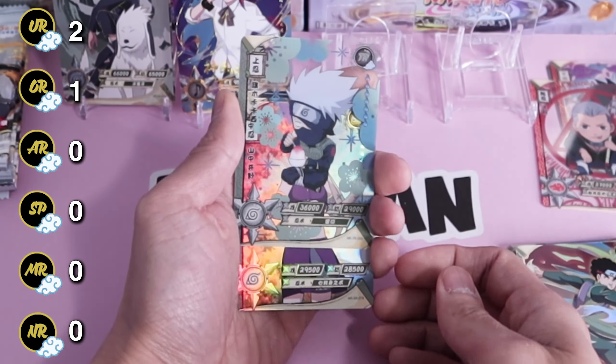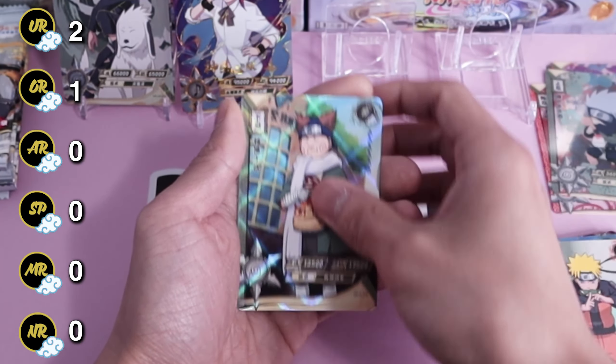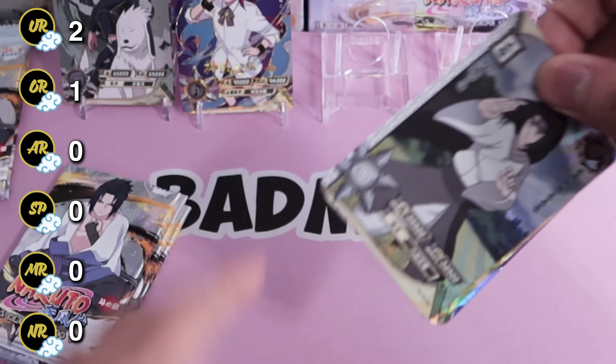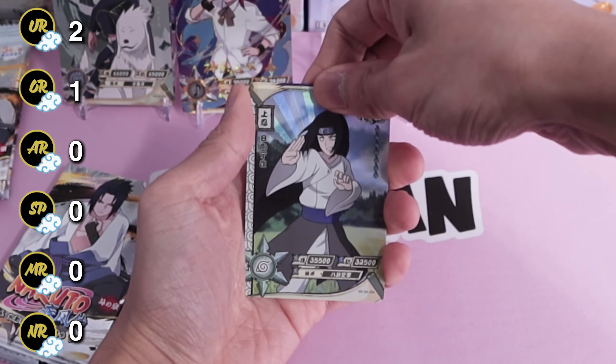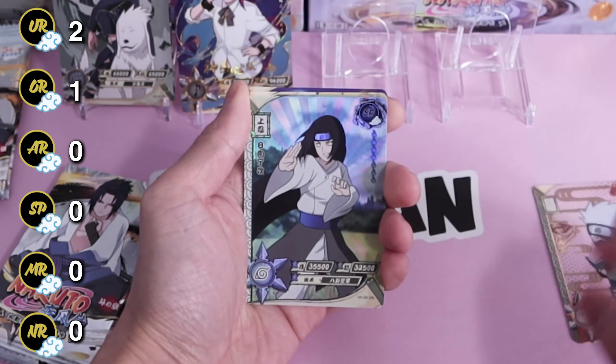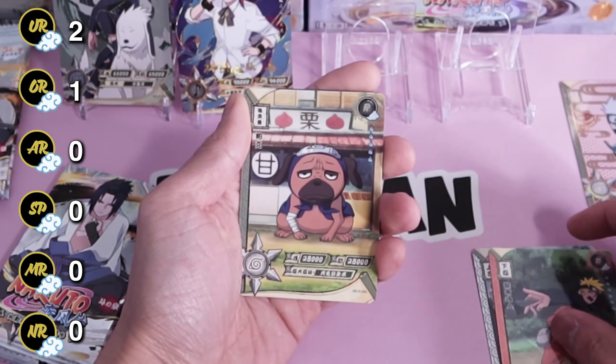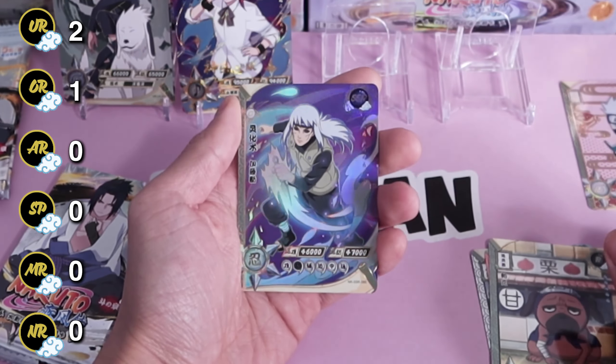Kakashi TR, Ino, Naruto, Chouji, and then TR Kakashi — TGR actually — Neji, Naruto, Pakun, and Dan SSR.